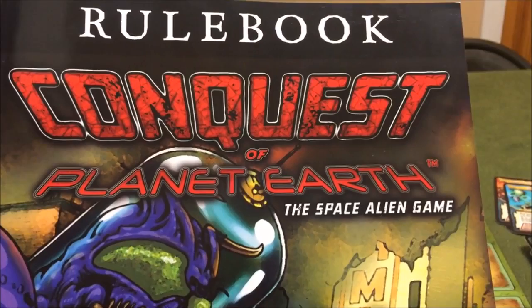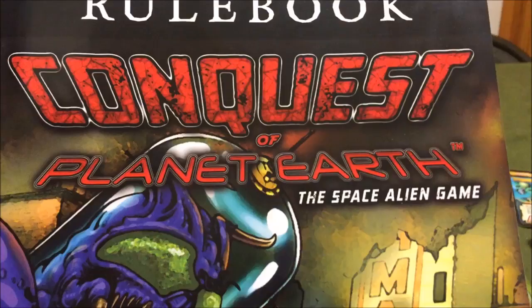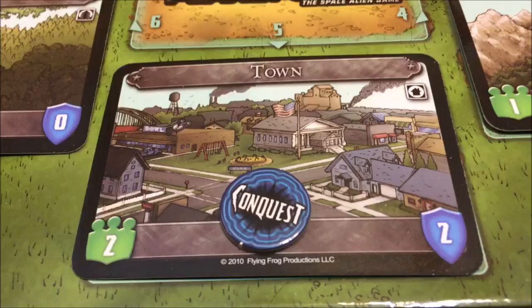What's up everybody, Chilbo back here again with another playthrough. This is turn three of Conquest of Planet Earth, the space alien game by Flying Frog Productions. Last we left off, we're playing the Beetle Men - a couple of the beetles, the other ones are wiped out of the board. We've only conquered the town for two victory points.